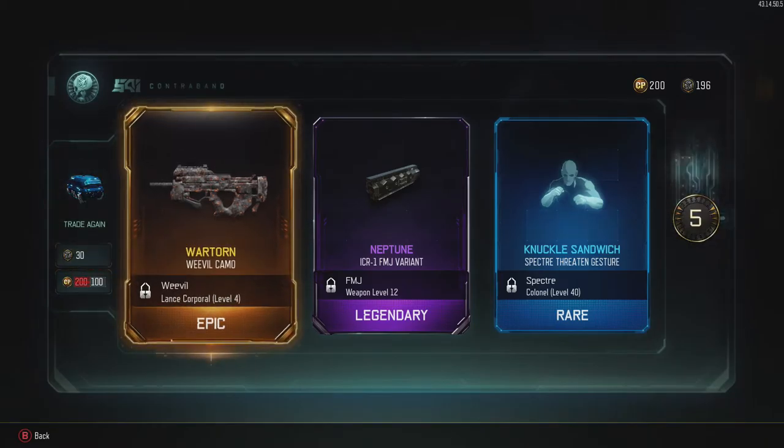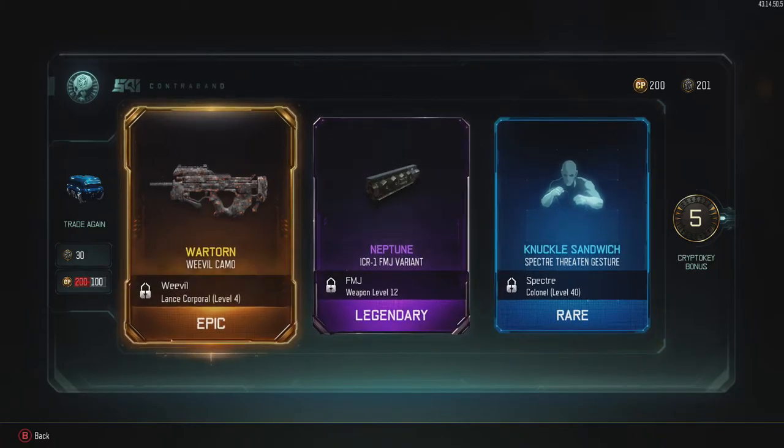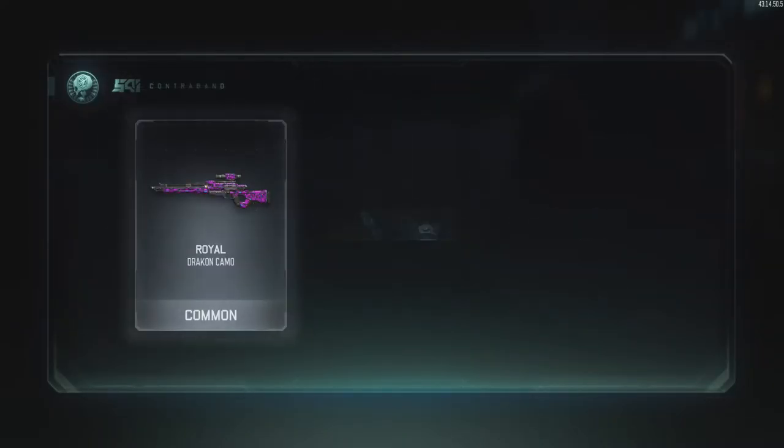Wartron weevil camo - too bad the weevil sucks. At least when I use it it sucks. I don't know if you have to use like long barrel or something.